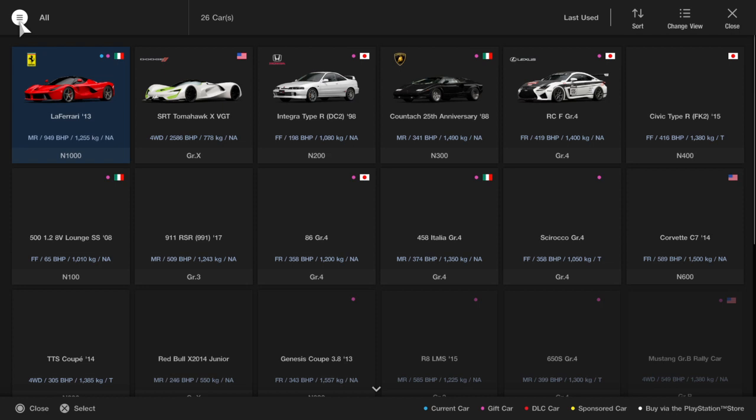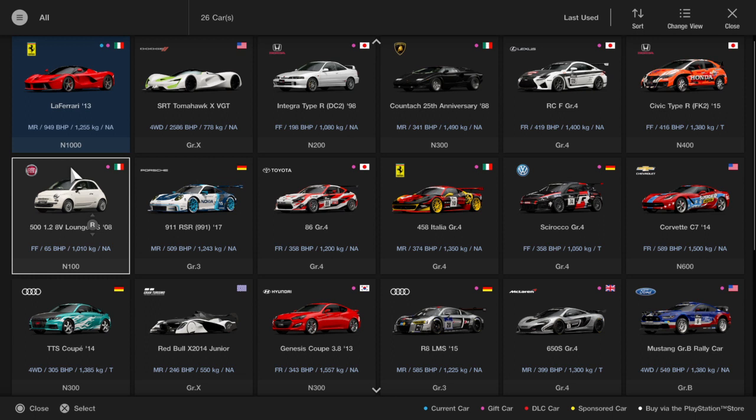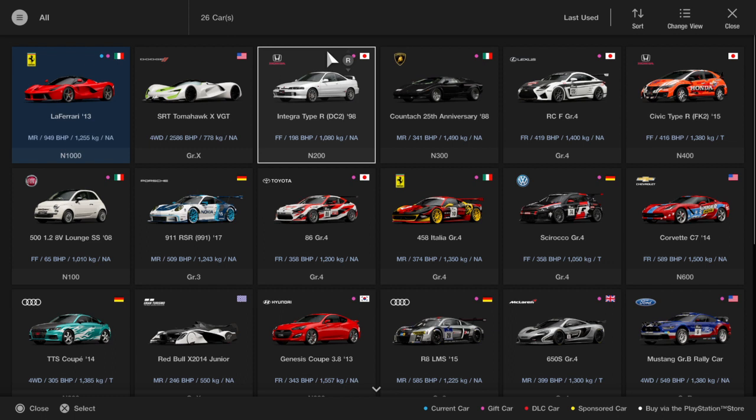I'm going to quickly show you the cars I've got for free. If I go to Garage — any car that you see with a purple dot is what I've got for free. So I've got this Ferrari LaFerrari 2013, I've also got this Integra Type R, this Lamborghini Countach, and this Lexus that I told you about.